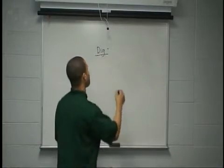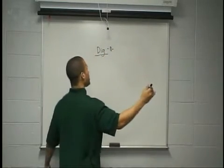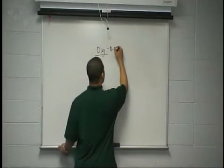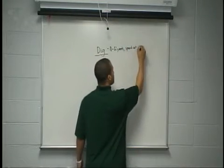Our dig route is running a depth of 10 to 12 yards, and we're coming across the field flat, speed cutting at the top, and we never stop on a dig. We're always coming all the way across the field. So 10 to 12 yards, speed cut, never stop.